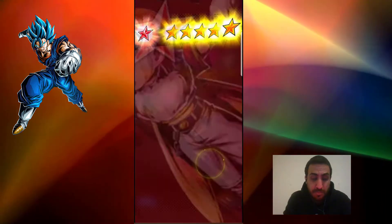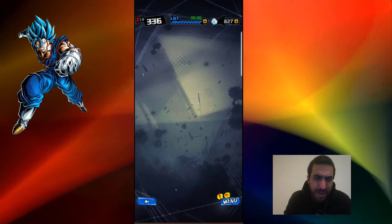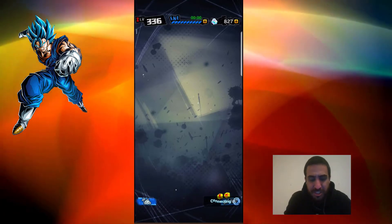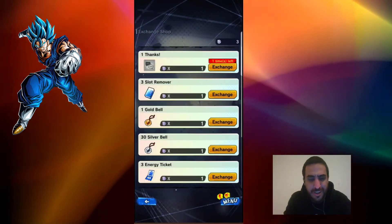Sweet — a couple of EXes! All right, so it might not be well known, but you can use your platinum coins, which you typically get from completing — using a hundred energy on the events that are in the middle column.